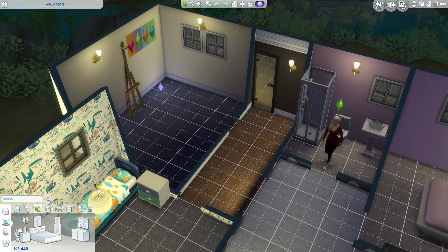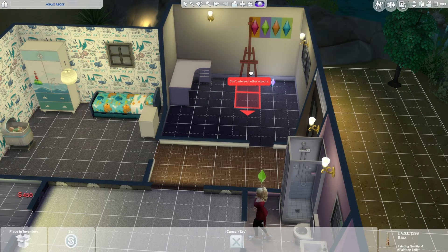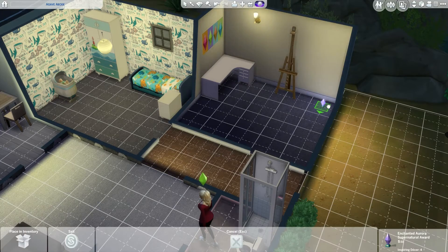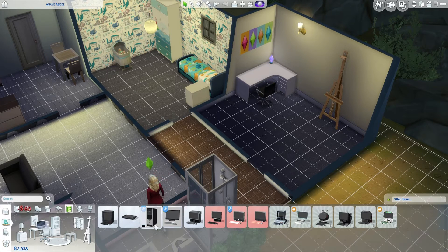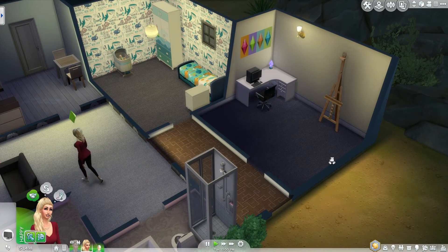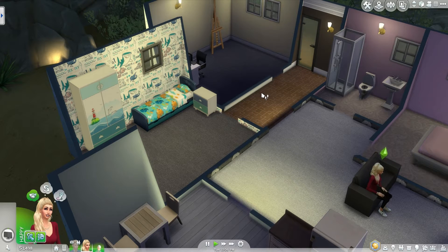I can actually afford this, so we're going to grab her a computer. We'll move that over — we need to move the painting out of the way — move that over, put it up here, and then we need a chair. We've got loads of money left, so there's the computer too. That's going to swallow up loads, but there we go. We need to get another 11,000 and then that part of the challenge is done.